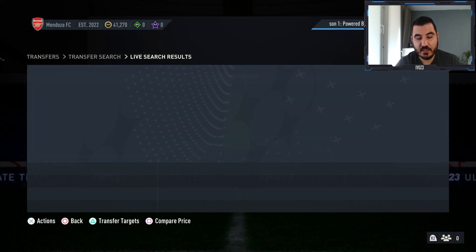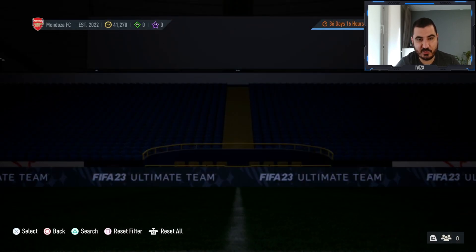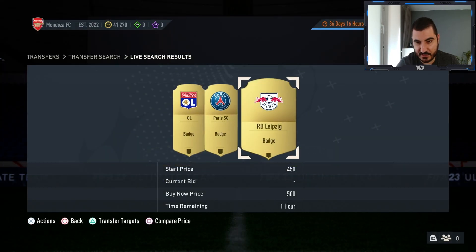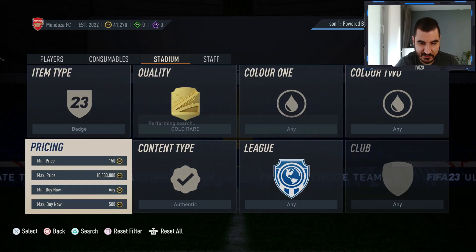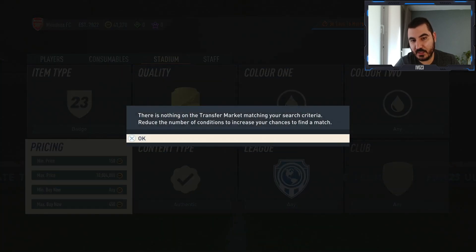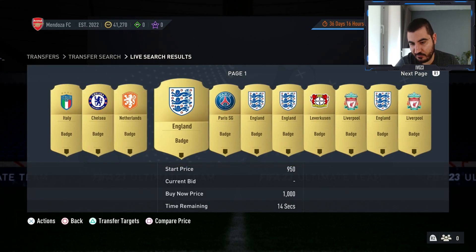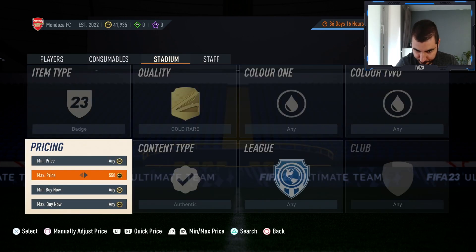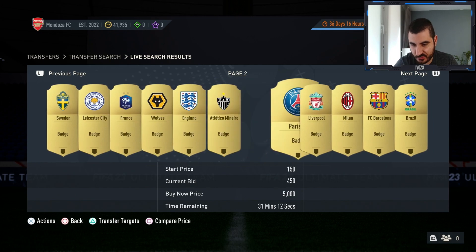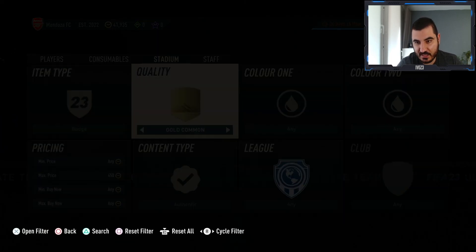There's a bug where you can't search for badges properly — it's been around for two or three years. The idea is to get as many badges as possible for under 500 coins. Gold rare badges quick sell for 485 coins. You can also place open bids at 450 — up to the 45th minute there will likely be bids accepted at 450 since they discard for 485. This works the same with gold badges, which quick sell for 227 coins.